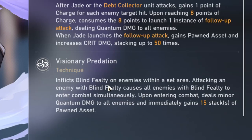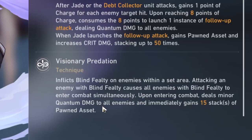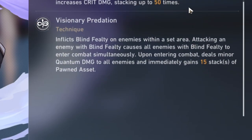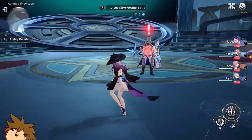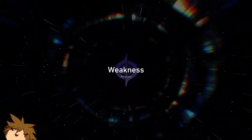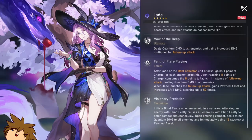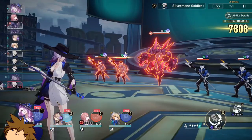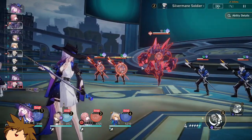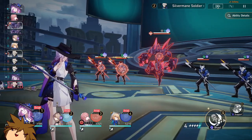It inflicts 'Blind Felty' on enemies within a set area. I don't know what Blind Felty does. It deals quantum damage to all enemies and immediately gains 15 stacks of 'Pawned Asset' technique — you just do a little one of these. Okay that's cool. Oh wait, was that a whip? Okay, I mean we read that. Cool. These guys are about to get hit from just the blast damage.